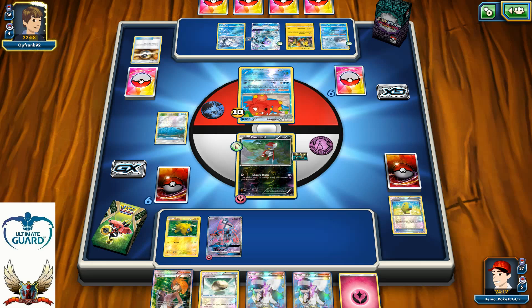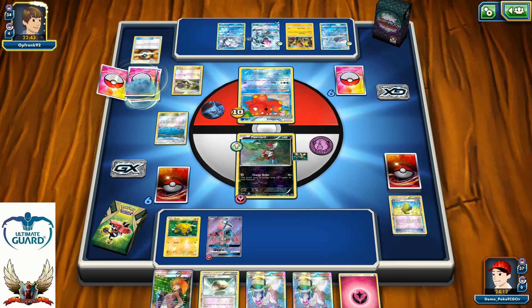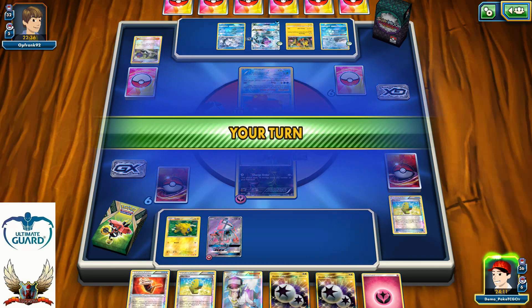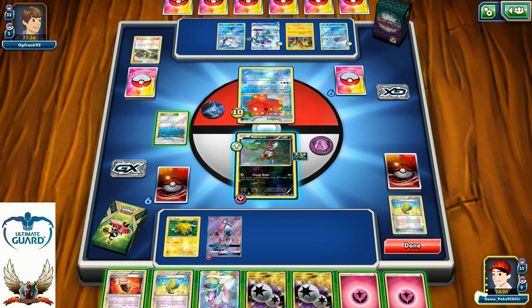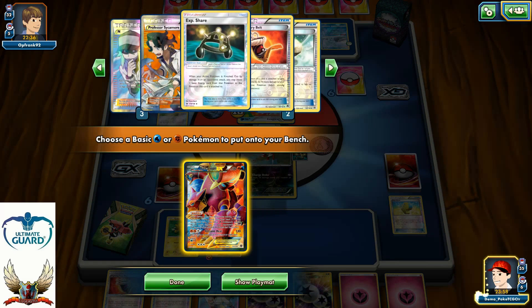I do have N available in my hand, which I'll probably play. I could also go with the Brigette — somehow I think it's much smarter to go with Brigette next turn, putting Xerneas, another Xerneas, and maybe Oranguru on the bench. My opponent surprised me with the N. That's pretty nice from him. Let's go with the N.